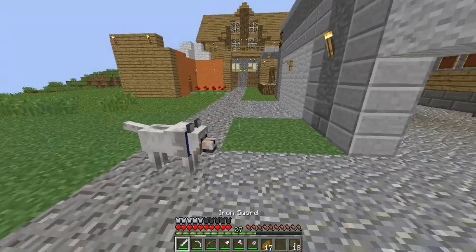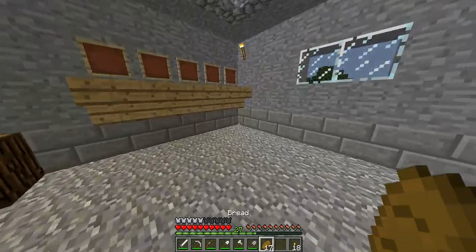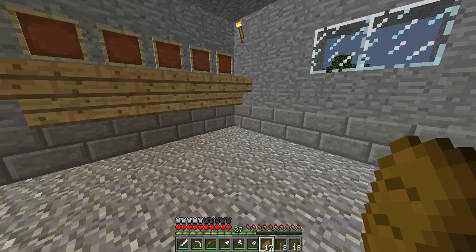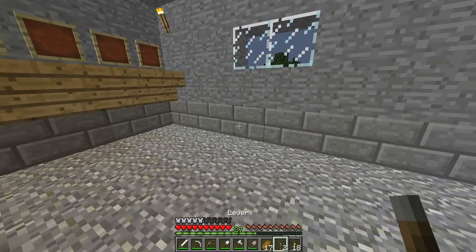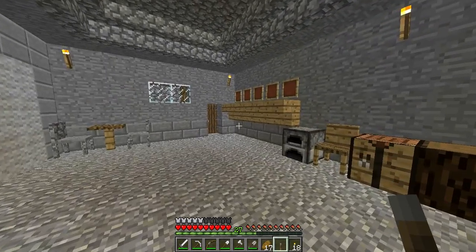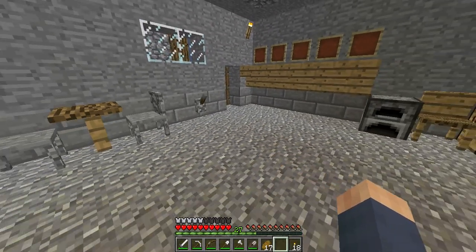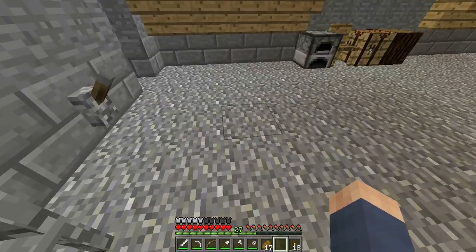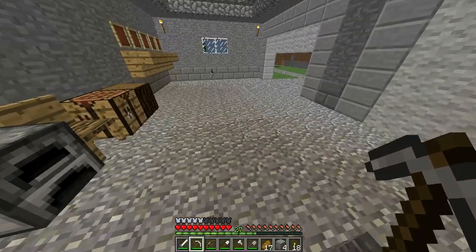Bubbles, you can come inside. We are going to have some levers which are going to be here — one here — and the same on the other side. The pistons are going to be two blocks away, so here, and the same on the other side.